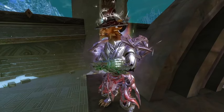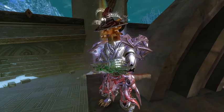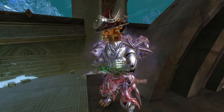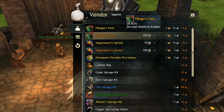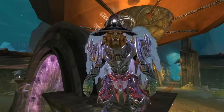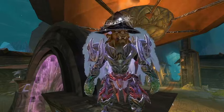The previous rewards should fill all your bag slots, but if you still need 20-slot bags, the best options to purchase are either the Pillager's Packs from World vs. World or Fractal Equipment Boxes from Fractals. Pillager's Packs are super cheap and my personal go-to.